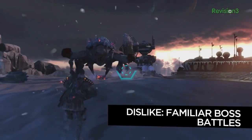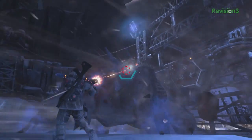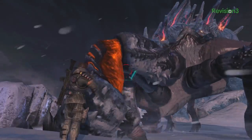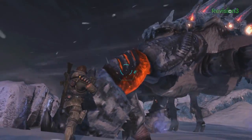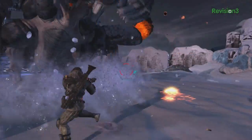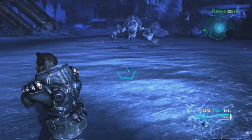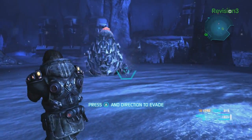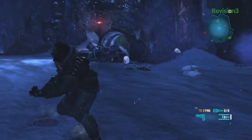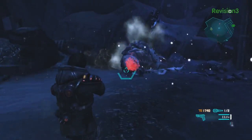It's the old story of dodging attacks and taking advantage of an opening while the enemy is stuck or incapacitated. The glowing orange weak points especially draw comparisons to Dead Space 3. This high degree of familiarity, coupled with the tiresome missions leading to each boss, makes defeating them feel like a hollow accomplishment. You don't feel like celebrating a kill — you're just happy to get it over with.